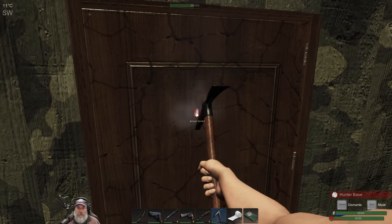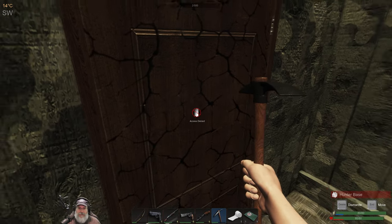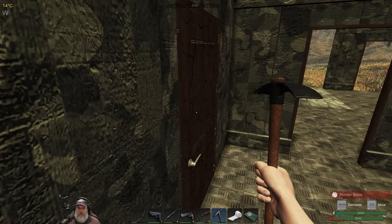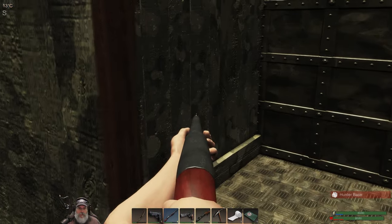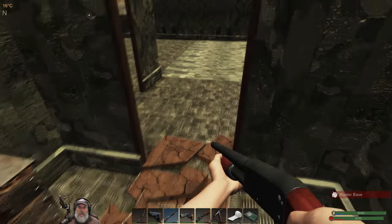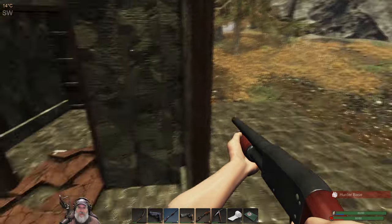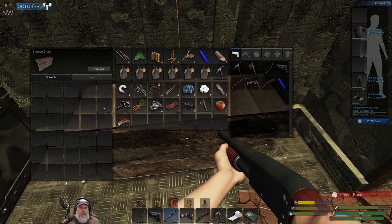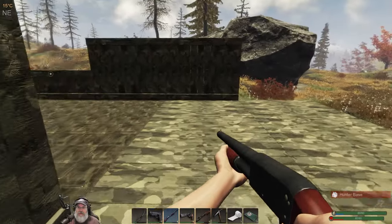We're at two picks, so we're gonna break the door, switch to the shotgun, and go in. Here we go. I could have sworn I heard someone in here. Maybe what I heard was the other guy further out and it sounded like he was inside. Oh shit, there's nothing in here.